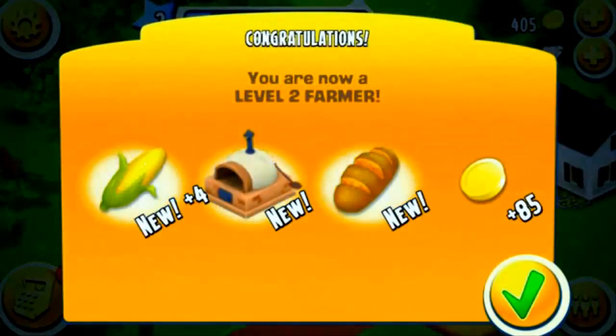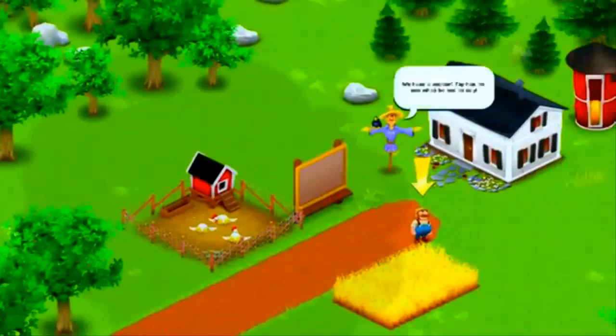We just leveled up. Now we have corn, oven, bread, and coins.